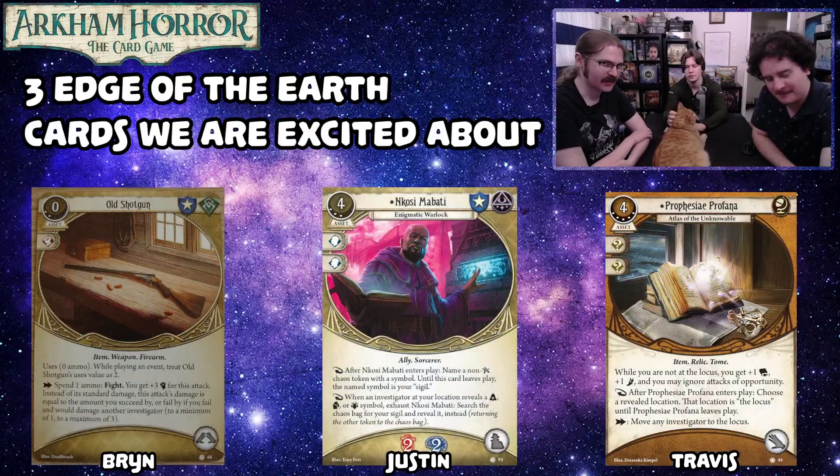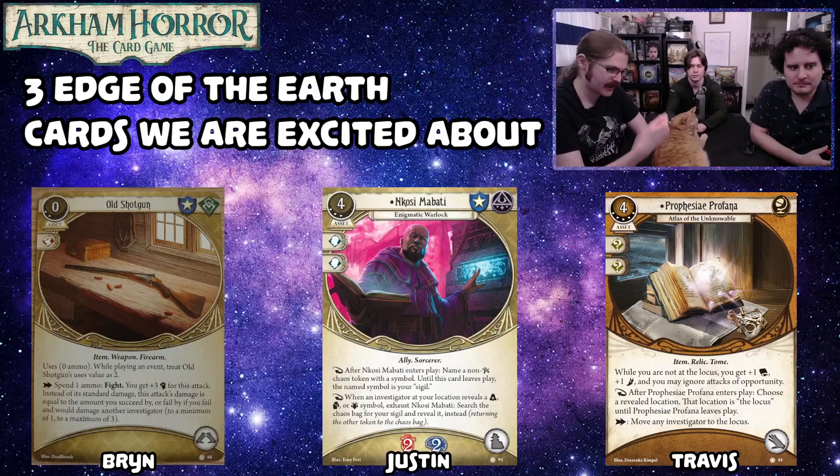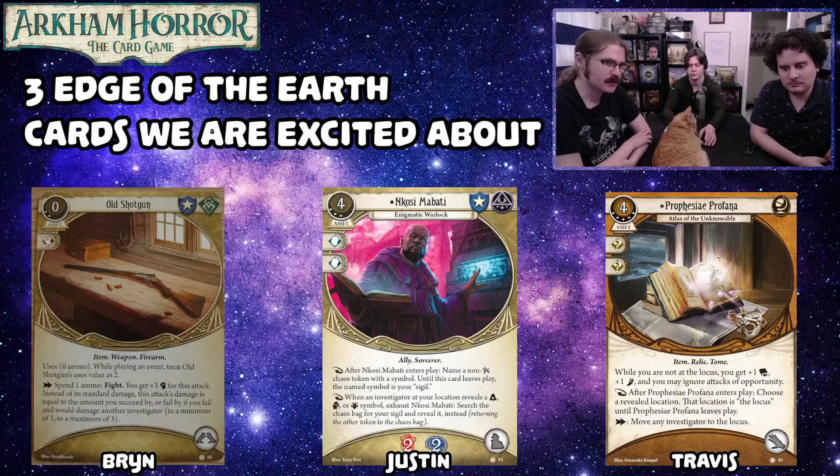Bryn's last card is the Old Shotgun. It's a zero-cost, level-two firearm asset that has zero ammo. But while you're playing an event that has uses with an ammo value, if you put it into play midway through an event like Sleight of Hand or Never Vigilant, it will enter with two ammo. If you're playing something like Swift Reload, its number is considered to be two while checking how many bullets you put on it. You can also use extra ammunition or custom ammunition cards to add more bullets.